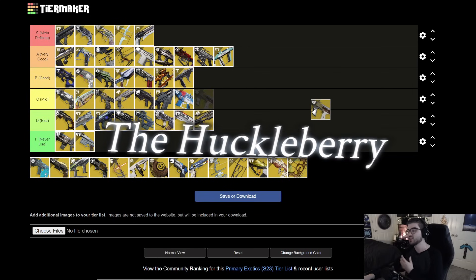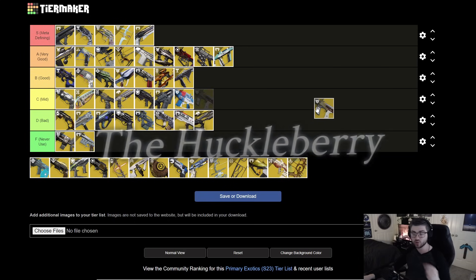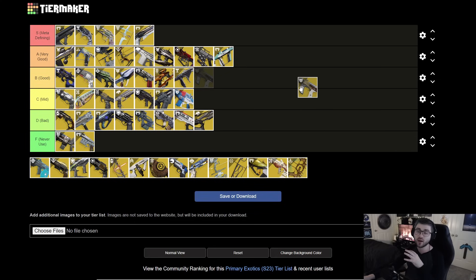Next is Huckleberry. Getting a kill refills the magazine and it has OG Rampage, so you get high damage stacking. It's a pretty good option for ad clear, though not as good as something like Risk Runner since that gives damage reduction too. It sits nicely around B tier. There are going to be better ad clear options like Osteo Striga and Outbreak, but when you get that fire rate ramped up with Rampage stacks, it can definitely shred.